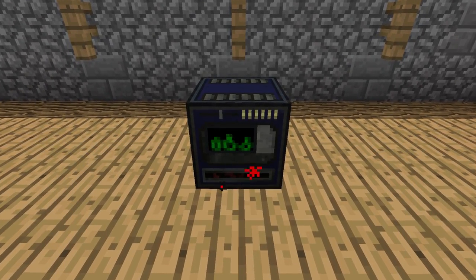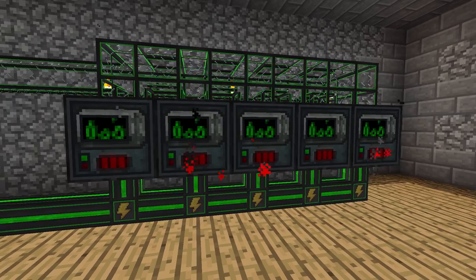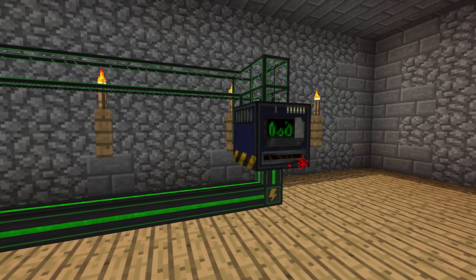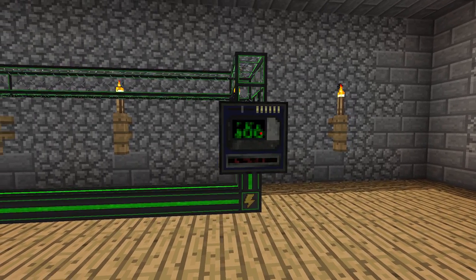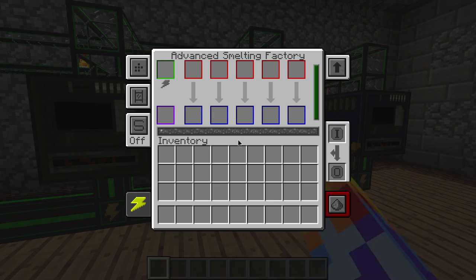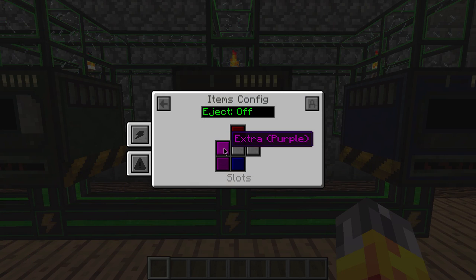The mod introduces complex blocks known as factories. Imagine if you have several energized smelters in a line being serviced by logistical transporters, universal cables, and what have you — that system would take up quite a bit of space. This is where factories come in. They allow you to house several machines in just one block. There are seven machines in Mekanism that support being turned into a factory, and like transmitters and energy cubes, factories follow the tier-based system. Basic factories can work on three separate reactions, Advanced five, and Elite a whopping seven. Factories can also be configured to accept materials from whichever side you need.